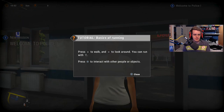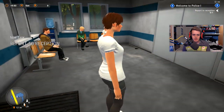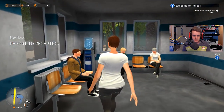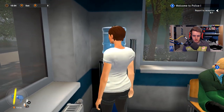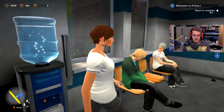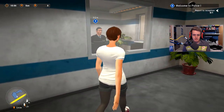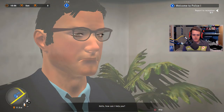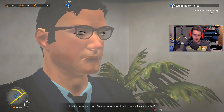Play tutorial. Welcome to the police. So you use the left stick to walk, right to look around, and you can run with R. Hello — can I get a water? I can't get a water. We're just going to talk to this guy.